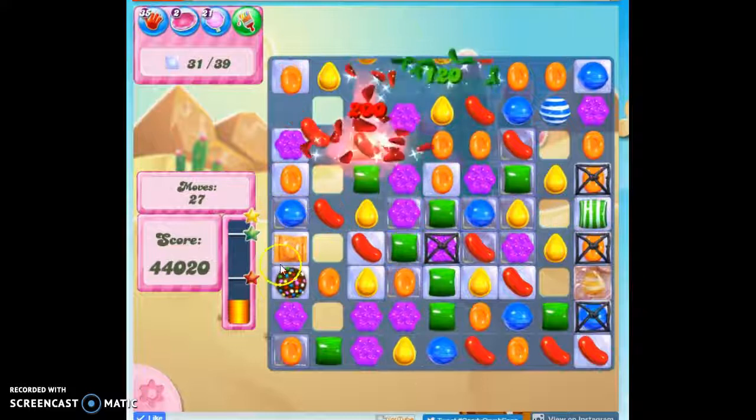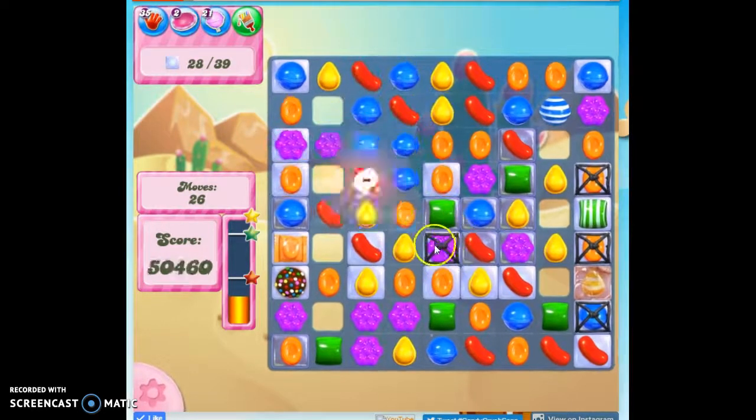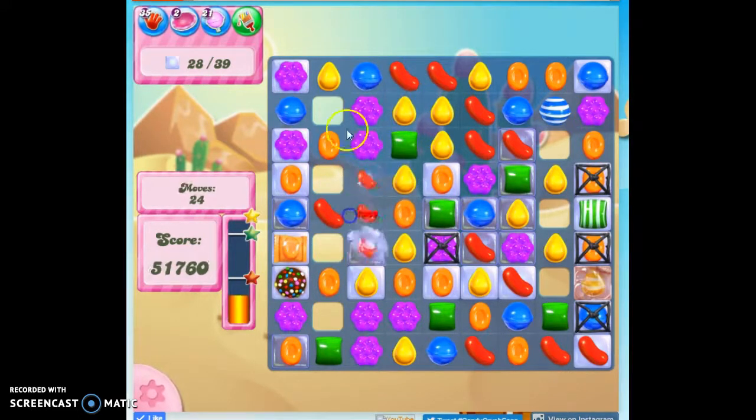I'm going to open this, and I'm going to open these. Now look what I've done — I've set these right next to each other with that move. Where do I need the orange? Right here, in the corners. I don't have anything in this corner. I could play around and possibly lose this, or I could take it now.